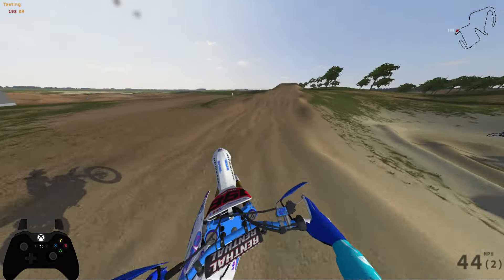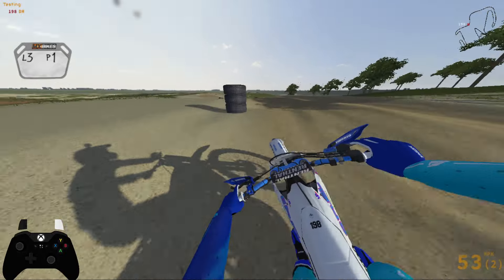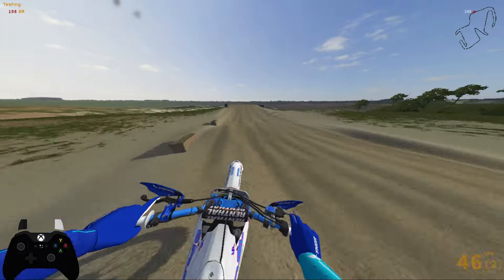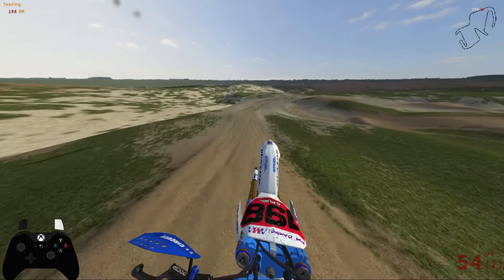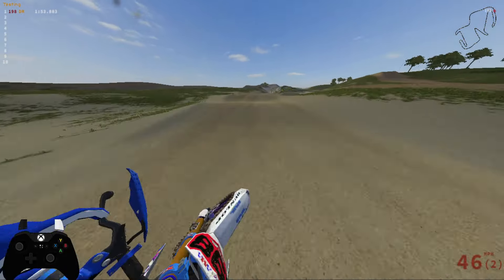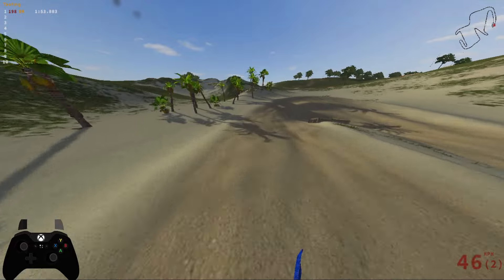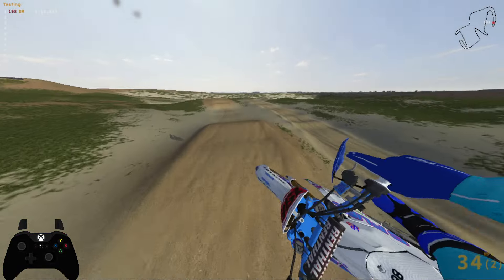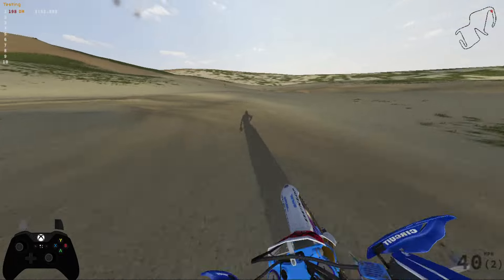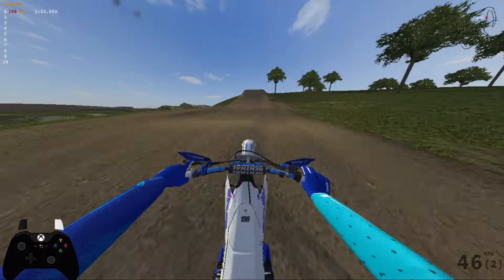Beautiful downside into these nice S-turns, and they send you back to the finish line. Scrubbing over them. Triple down — nope, we're getting all wonky. Hop right on over. Oh, that last one booted me in the air. Double double double double whoops. Just dive through that inside like a pro. Honestly, that corner there and that jump might be my favorite section on this motocross track.